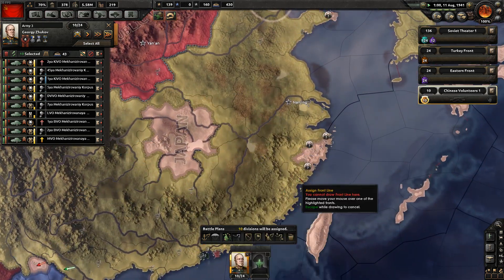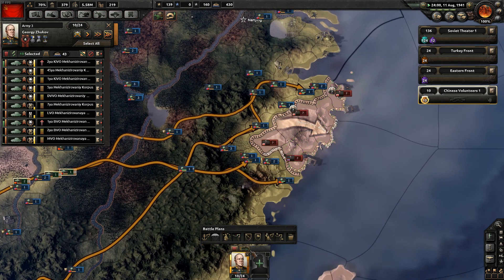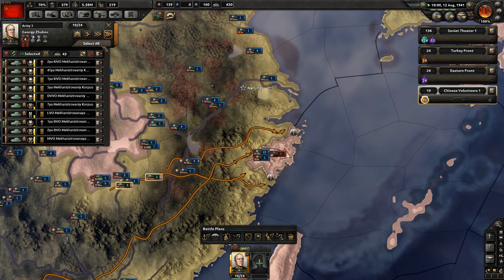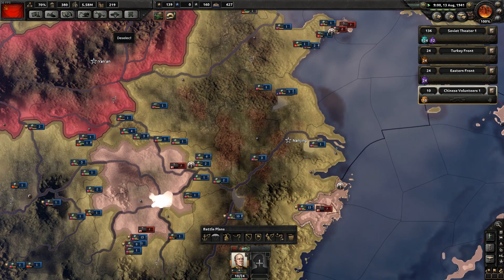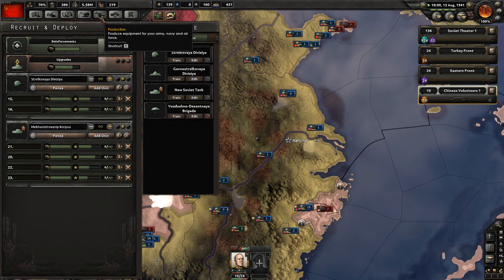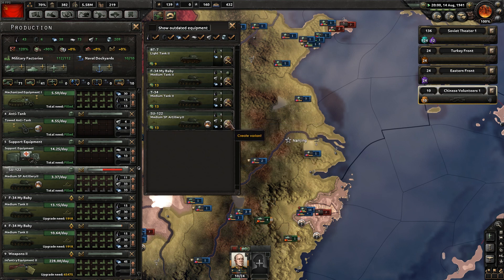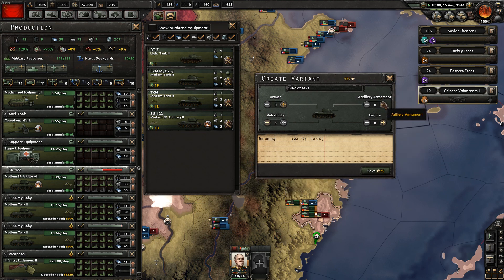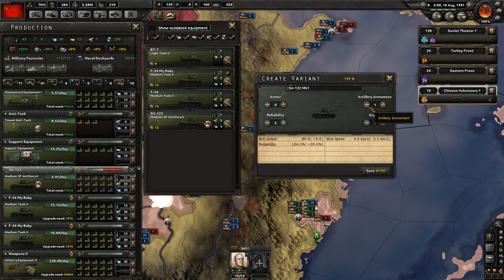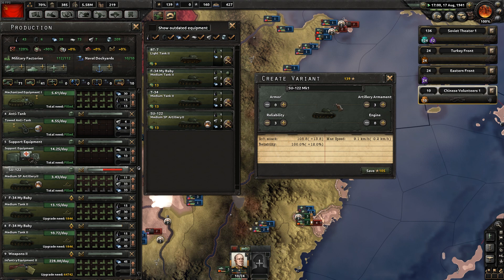There's pretty much not much need for these anymore. These eventually are going to get returned once we declare war on Japan, which eventually we will do. This is pretty good though because we've managed to build their experience up and gain lots of army experience. Let's improve this artillery - make a custom variant. I always like to boost the reliability, and we can also make the artillery gun bigger.